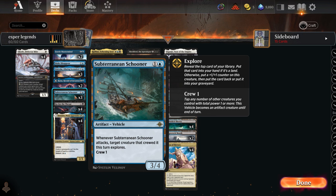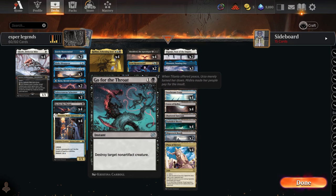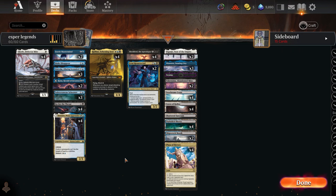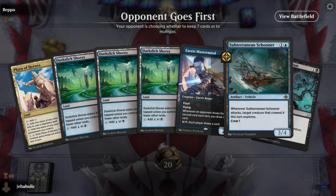You'll also notice in this deck we're not playing any Thalias — I've completely removed those and I'm playing four Go for the Throats. The reason is that playing against other Shieldreds, you just have to have an answer. I want to make sure I can kill a Shieldred when I need to and not lose because I can't do anything about it. This deck is good in Best of One and Best of Three — we do have a sideboard but we're running Best of One for this video.